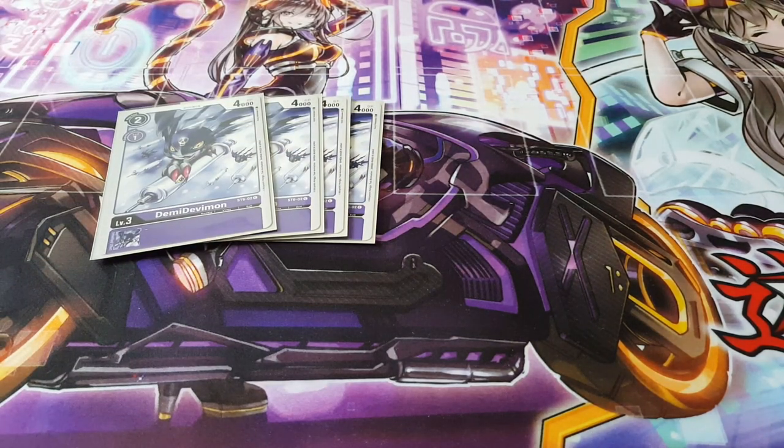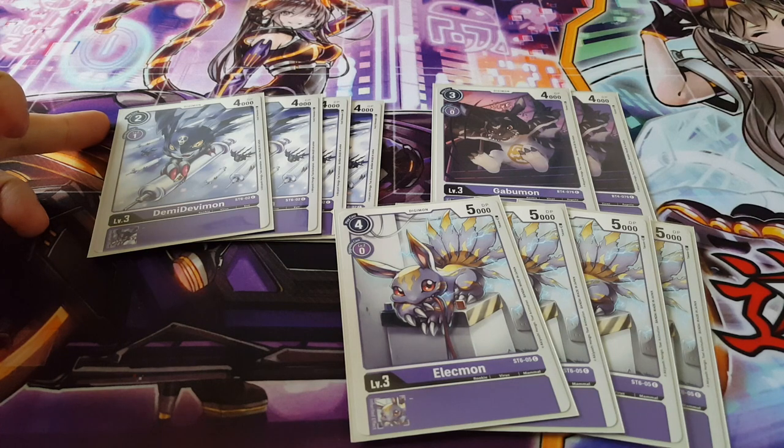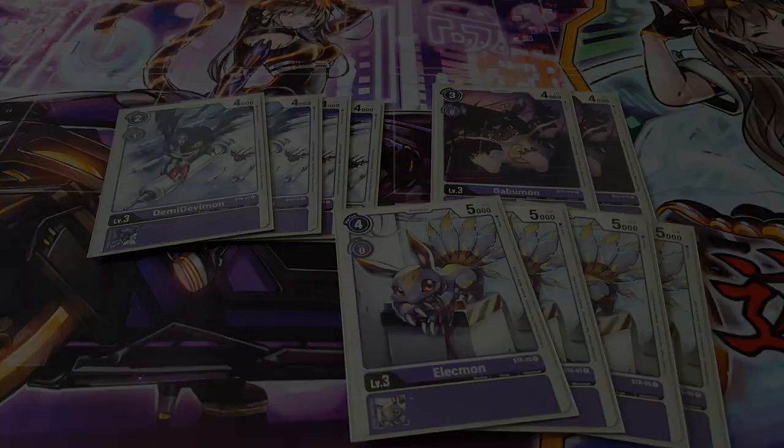For level threes we're going with the rush method: Demi Devimon, two Gubamons, and four copies of Electmon. These are essentially all vanillas — cheap costs allowing you to bring out your strongest Digimon as fast as possible. Demi Devimon has a play cost of only two, and the others have zero digivolution cost. At four thousand, four thousand, and five thousand DP, they can easily get over level four Digimon.